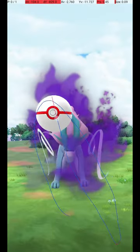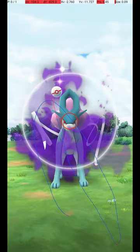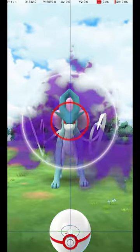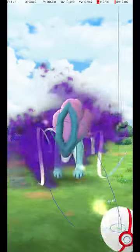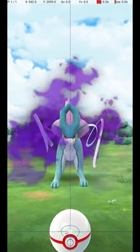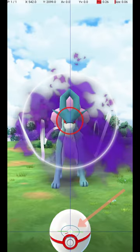Here it is in slow motion. Shadow Suicune is caught in raids, and it attacks and dodges frequently. To avoid wasting Pokéballs, use the Circle Lock technique. Do this by holding down a finger on the Pokéball until the Catch Circle reaches the size required for an Excellent Throw.